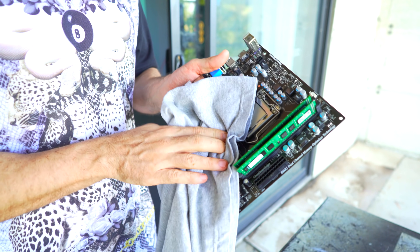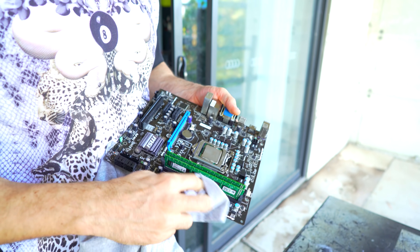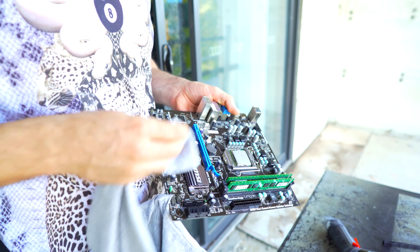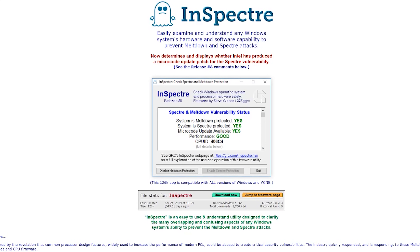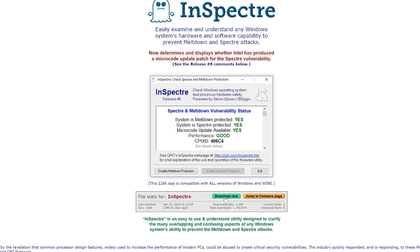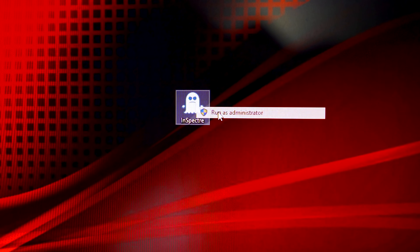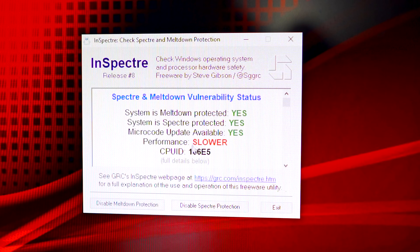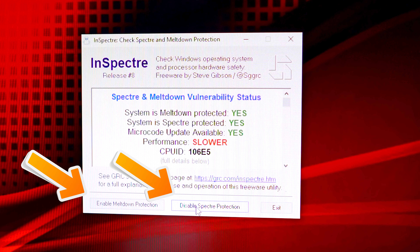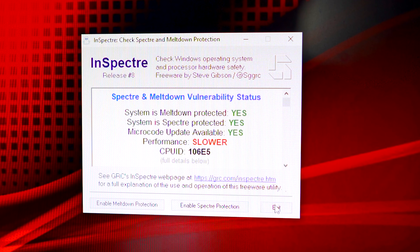First things first, if you're on an older Intel computer — say for instance the one we're using here, an i7-860, anywhere up to say an i7-6700 — then we need a program called InSpectr. We can download this from the website; I'll put the link in the description below. Open it as administrator and you'll see boxes to disable Meltdown and also disable Spectre protection. Left click on both boxes, then click exit and restart your system.